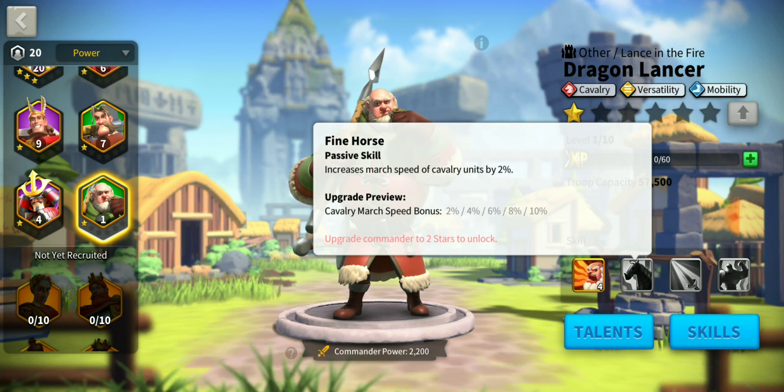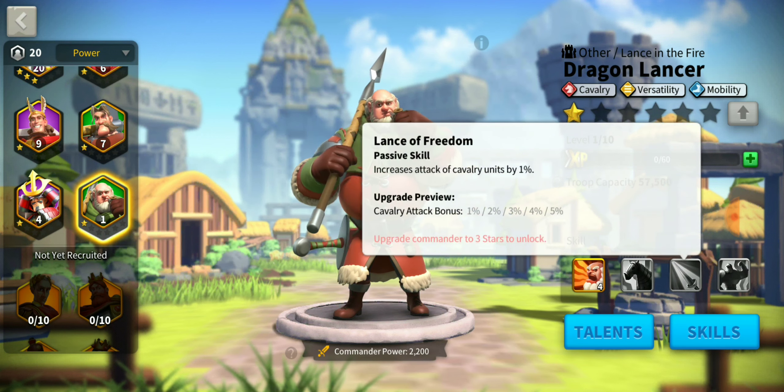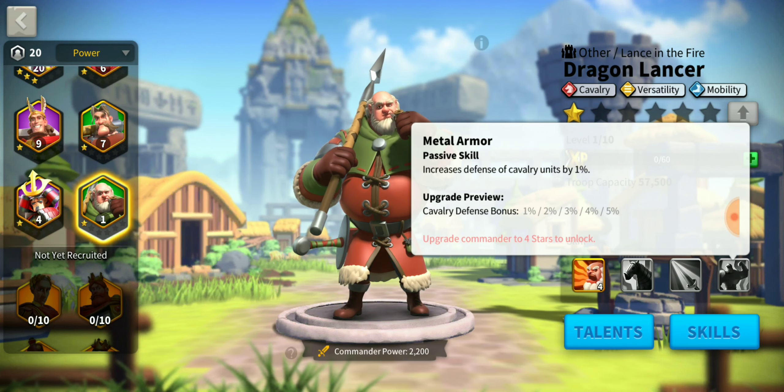His second skill, Fine Horse, increases march speed of cavalry units by 2%, scaling up to 10% at max upgrade. The third skill, Lance of Freedom, is a passive that increases cavalry attack by 1% up to 5%. His last skill, Metal Armor, increases defensive cavalry units by 1%.